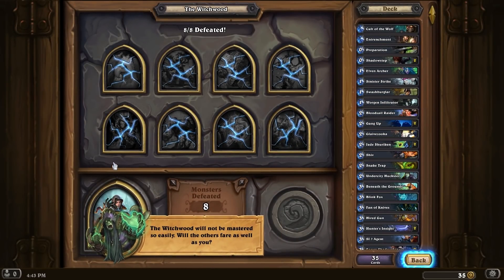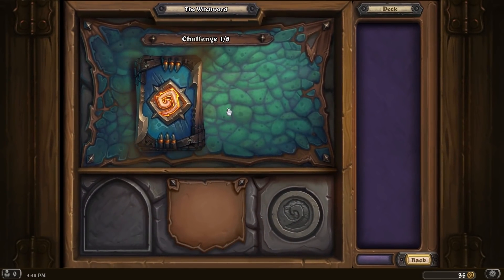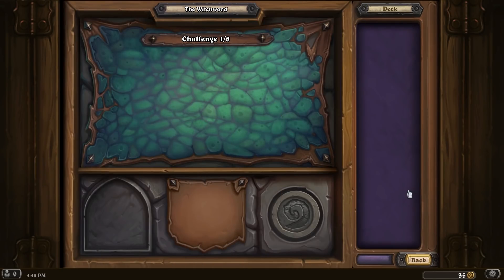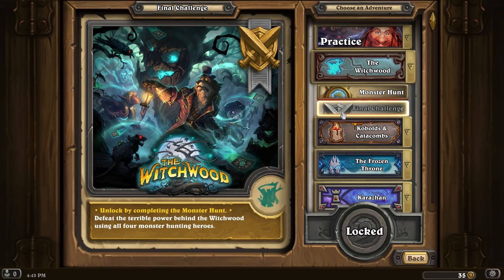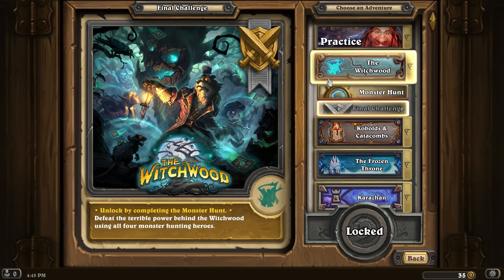Monster hunt clear with the Tracker! The Witchwood will not be mastered so easily. Will the others bear as well as you? Do we get our crown? I just want to see the crown. A mangy wolf. Crown — bam, one out of four already. But the thing to note is I did see there is this other thing: the final challenge, unlocked by completing the monster hunt with all four heroes. So I don't know what exactly that means — maybe it's just a harder version. Maybe this is easy mode and that is hard mode. We'll find out.